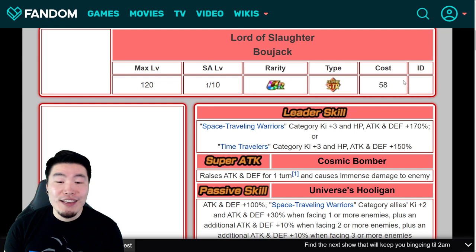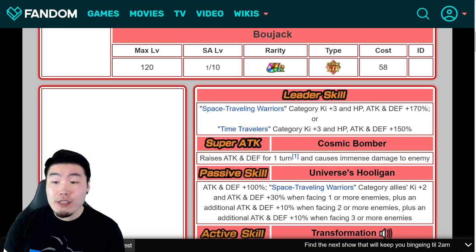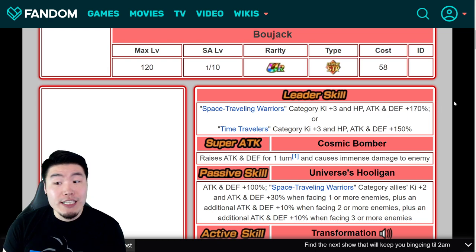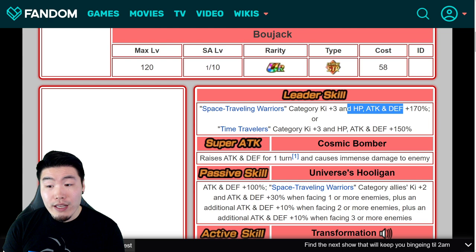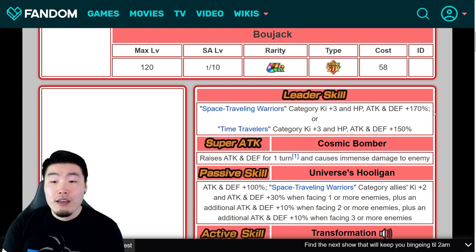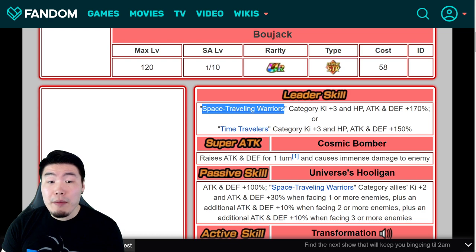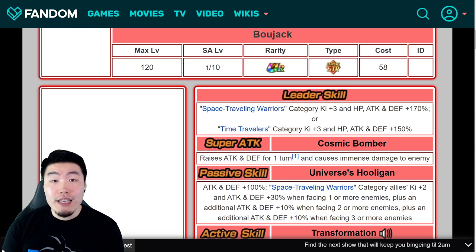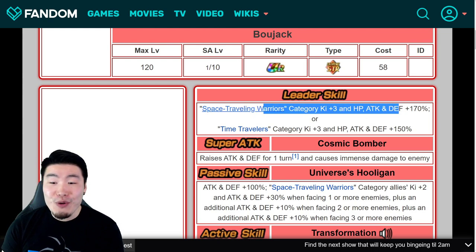For Bojack, his leader skill is Space Traveling Warriors — which is a brand new category — Ki +3, HP, attack, and defense plus 170%. One thing that does worry me is the fact that it is 170% across the board. Generally speaking, with a few exceptions, when the leader skill is 170 for all three stats, the category is not amazing. We'll have to see what Space Traveling Warriors actually encompasses, but hopefully it ends up being a good category, because yeah, this worries me a little bit.